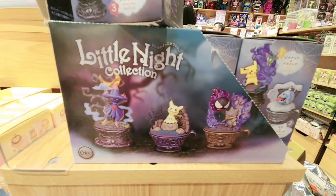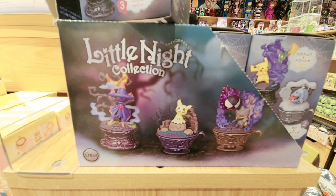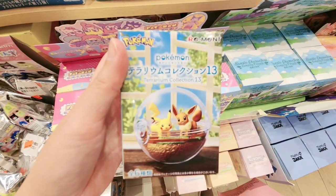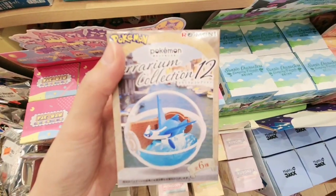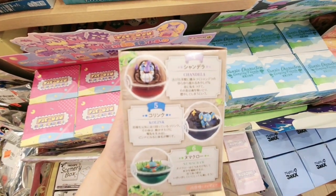We have Mimikyu, Gastly, and I forgot the name of the other one — that's a ghost type also. This is a Pikachu and Eevee Terrarium collection. Something like that. But this is a blind box too — Terrarium collection.